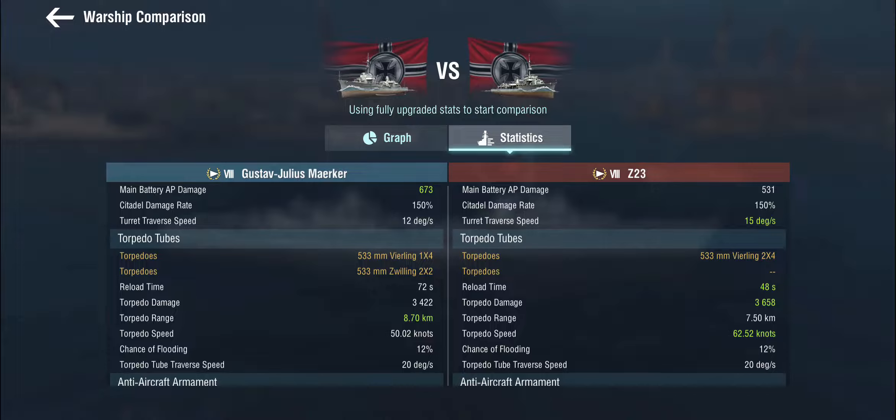The Z-23 gets the standard German 530mm torpedoes in quad launchers, with a relatively okay range of 7.5km. Nobody is accusing these of stealth torps, that's not what they're for, but they're usable. The Gustav Julius Merker has a very curious setup - she's got one quad launcher and two twin launchers, and they do less damage. They have a better range of 8.7km, but a torpedo speed of 50 knots, which means same-tier French destroyers can overtake them. These torpedoes are so slow...